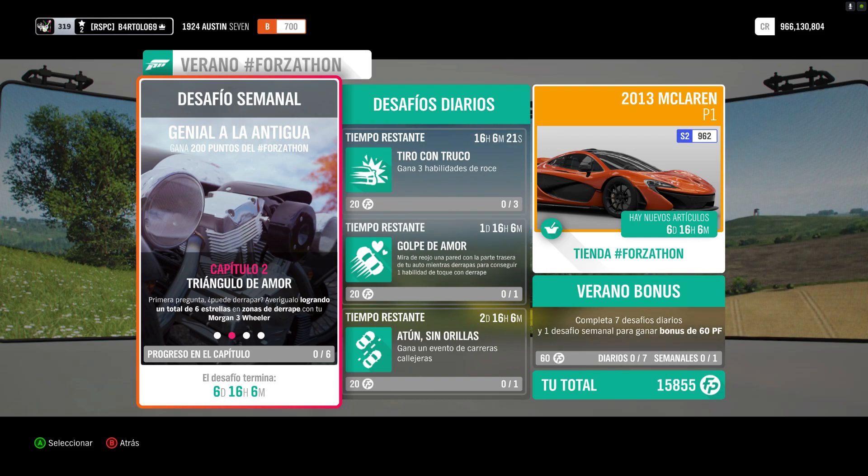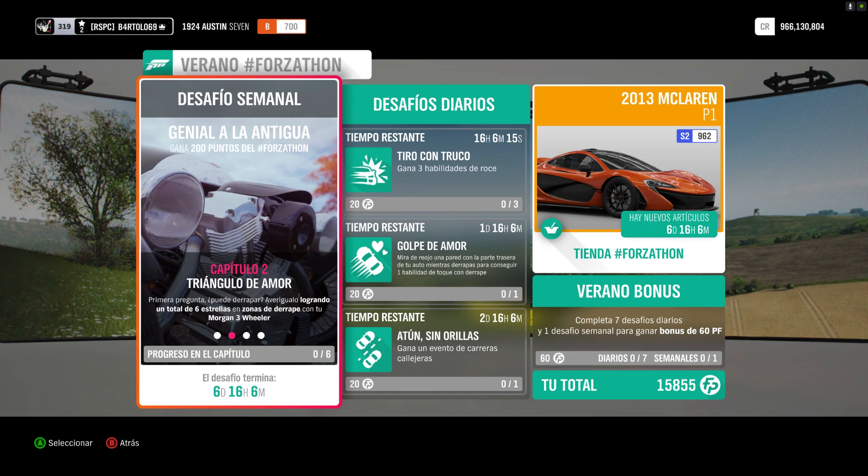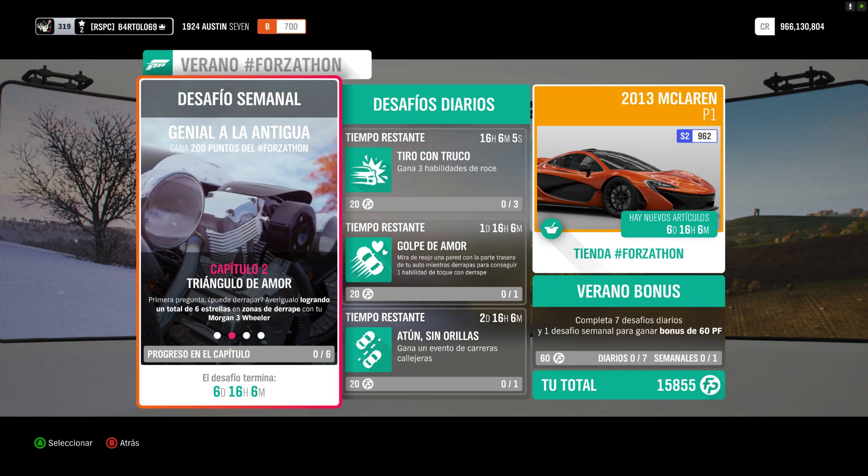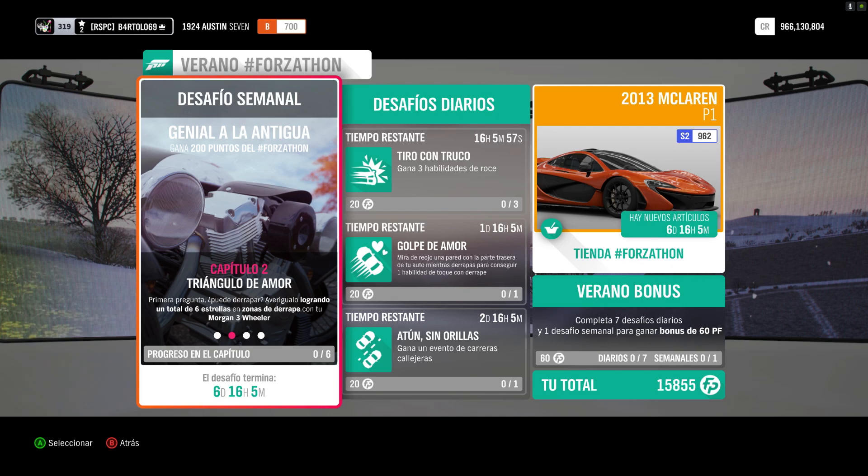Capítulo 2, Triángulo de Amor. Hay que conseguir un total de seis estrellas en zona de derrape. En cualquier zona de derrape con este coche. La mejor, más rapidita que hay, aunque hagamos una estrella de una en una.